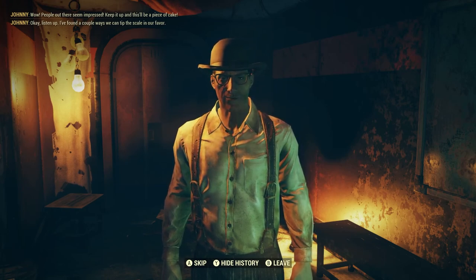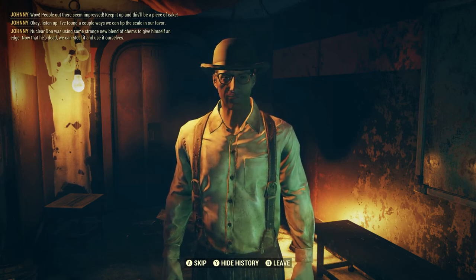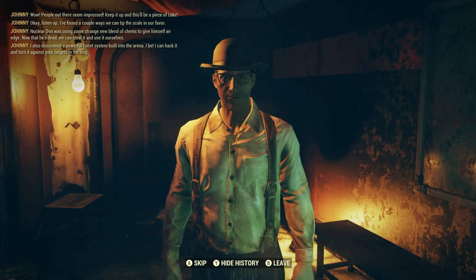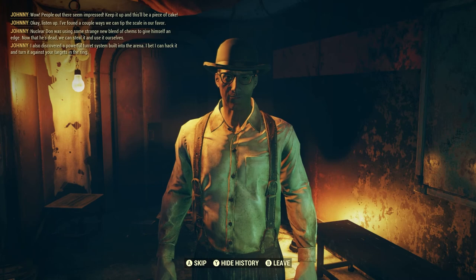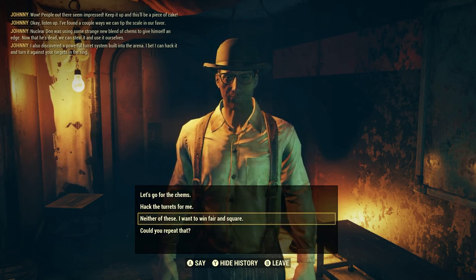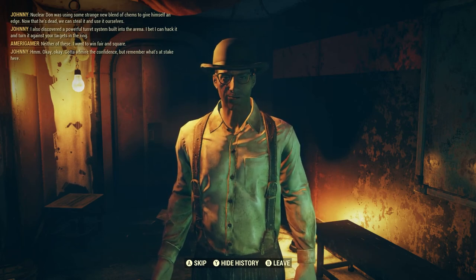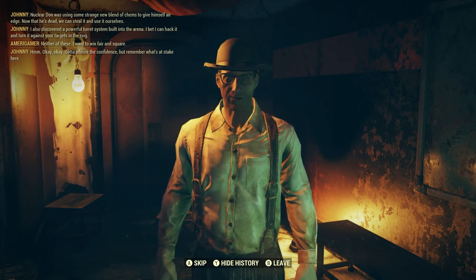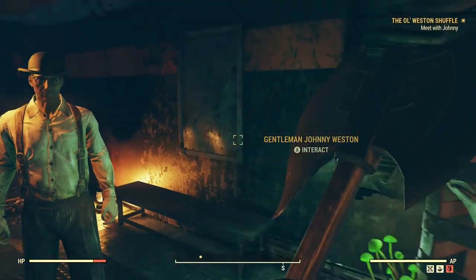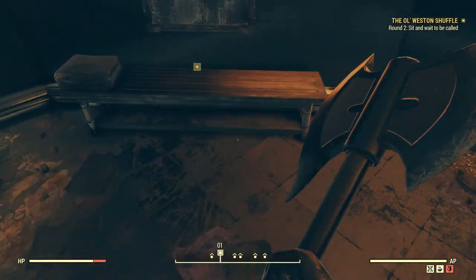Johnny between rounds: "I found a couple ways we can tip the scale in our favor. Nuclear Don was using some strange new blend of chems to give himself an edge — and now he's dead, we can steal it and use it ourselves. I also discovered a powerful turret system built into the arena — I bet I can hack it and turn it against your targets in the ring." I'm definitely going to hack the turret — actually, you know what, I'm gonna do this the old-fashioned way. "Remember what's at stake here — don't blow it." I should be fine. This is literally the first video I made with seasons and I haven't played it yet, so I like it so far.